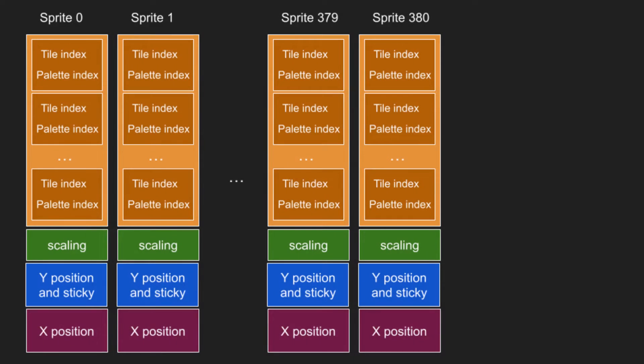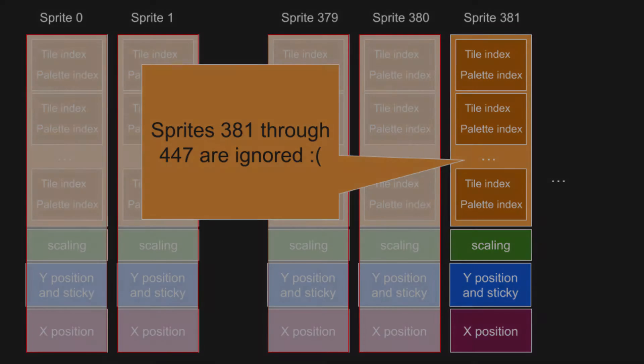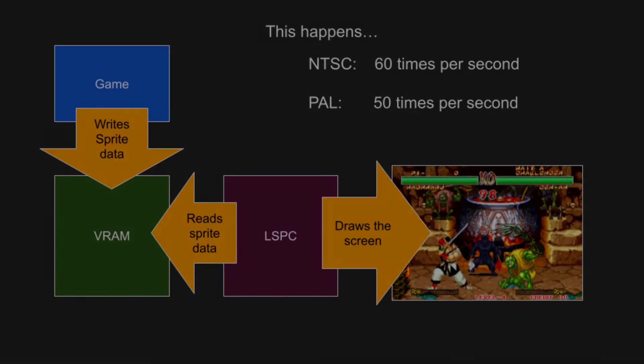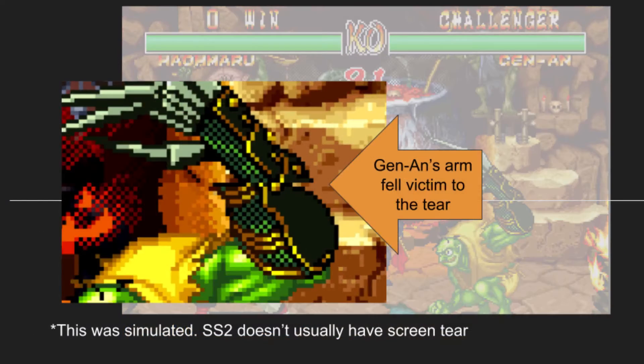To put a sprite onto the screen, the game will set up all these values in video RAM. Video RAM has 381 slots for these values, and thus the Neo Geo can work with 381 sprites. It actually has room for even more sprites, but the system ignores this extra sprite data, which is a shame. The system reads these video RAM values 60 times per second and uses them to draw the screen. Changing these values while the screen is being drawn causes screen tear — essentially the game told the system to stop drawing one picture halfway through and switch to a new picture.